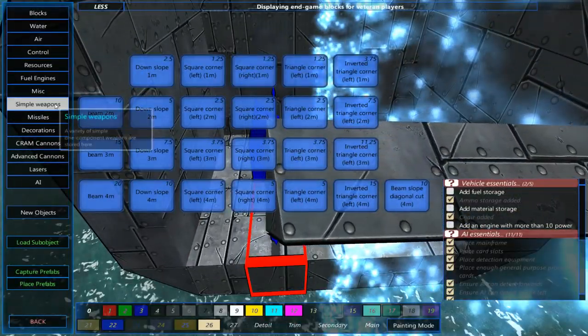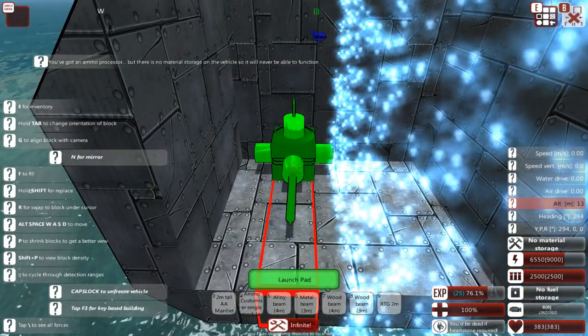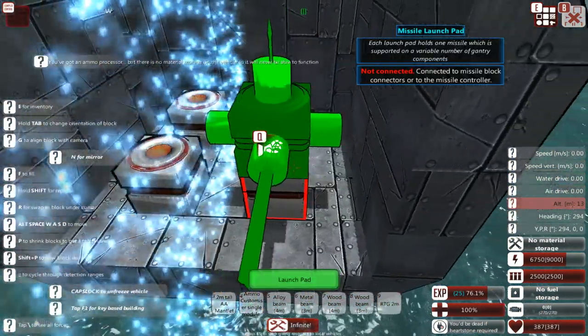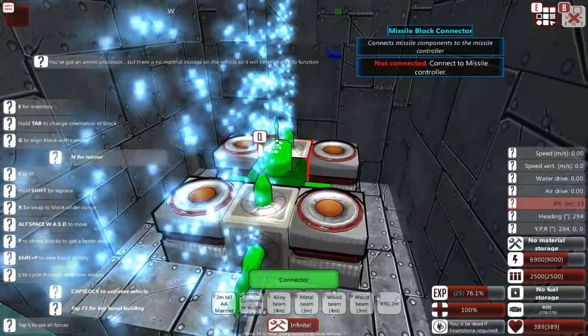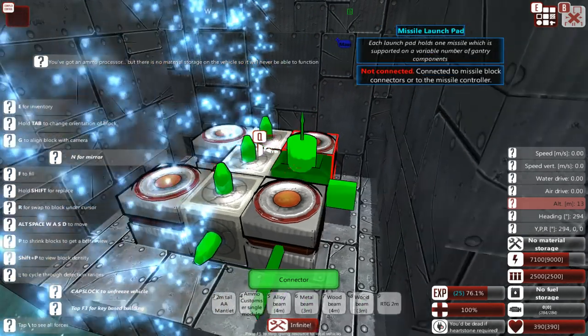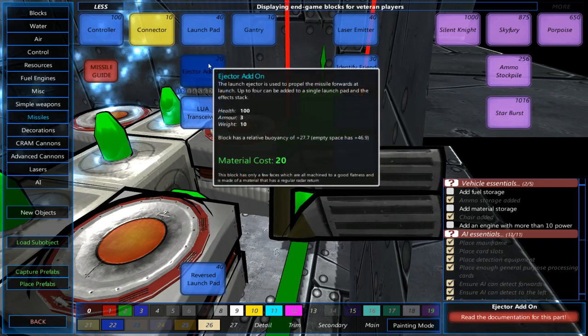It's not going to be a particularly large missile compartment — that's not the aim here. The aim is to make it a four-missile tube, or a four-missile launch system. Of course, these things will need to be connected. Now they're all hooked up.